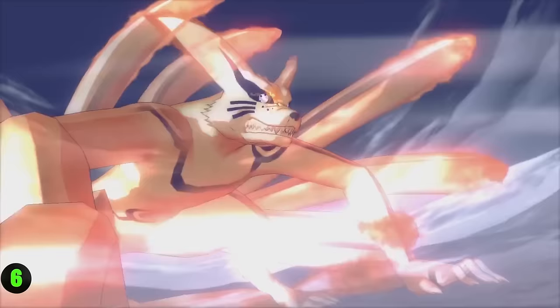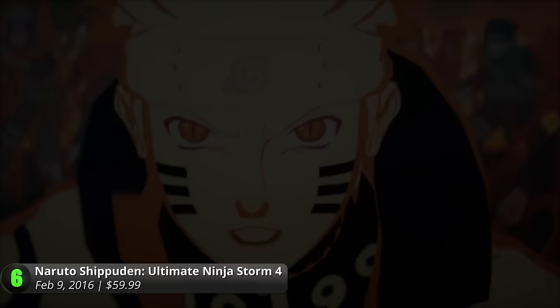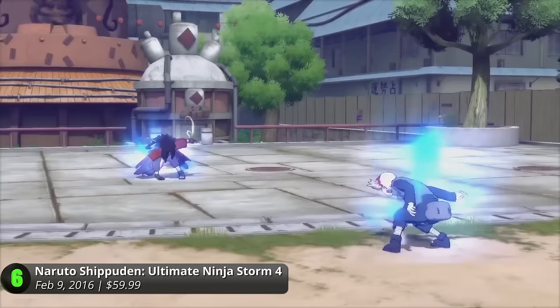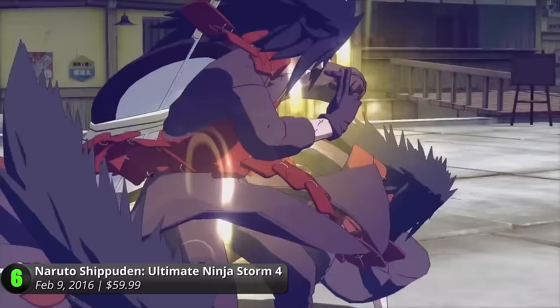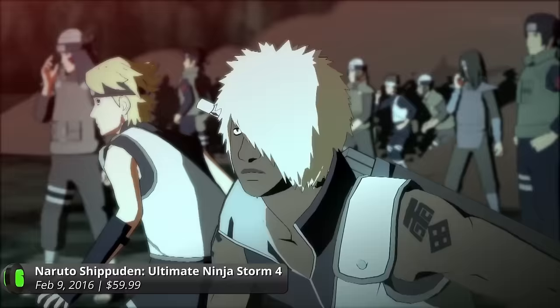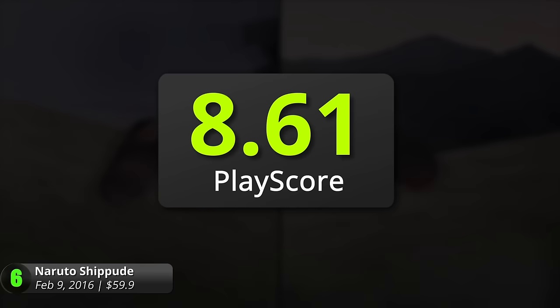Number 6: Naruto Shippuden Ultimate Ninja Storm 4. 2016 was a moment worth remembering when you were talking about Naruto. The long-running manga and anime had reached its end, and the next new wave of ninjas are awaiting their queues for new spin-offs. This game from CyberConnect2 makes up the foundation of the franchise, from beginning to end. Take on an epic ninja battle and select from a memorable cast of characters from the Naruto series, including their own offsprings. Unleash powerful jutsus and charge your chakras for that sweet ultimate attack. Its 3D arena makes kicking and punching feel alive and intense. Follow the game's 6-hour story mode and relive the glory days of Masashi Kishimoto's famous manga. It has a PlayScore of 8.61.